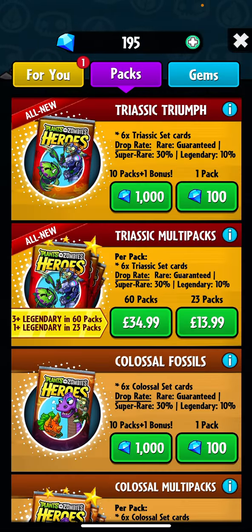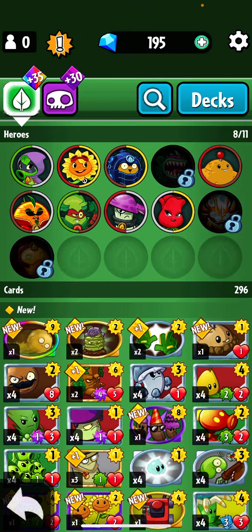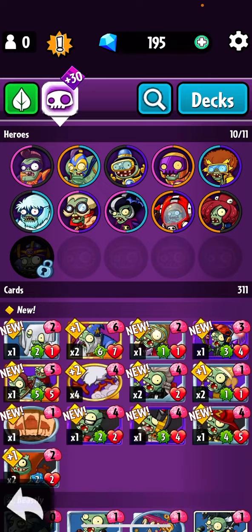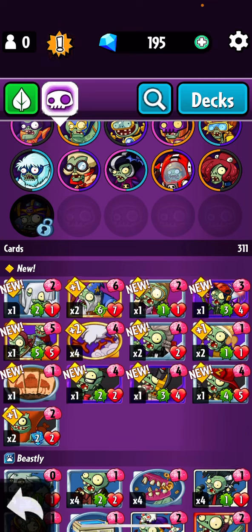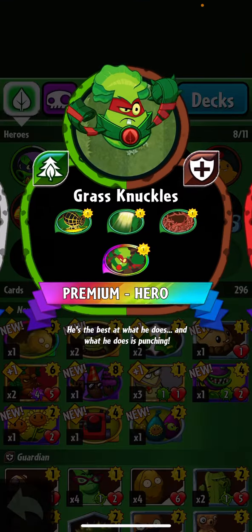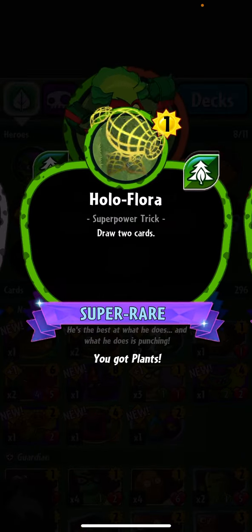So guys, we've got Grass Knuckles. Let's recycle all the extras that we don't need. Yeah, we've got quite a bunch of cards here - a lot of good cards apparently. And we got yet another hero. He has Holo Flora - that's nice.